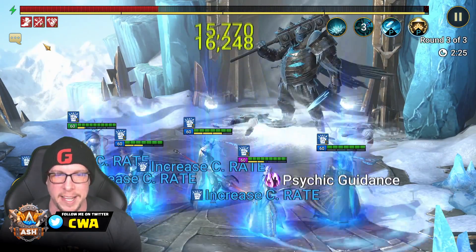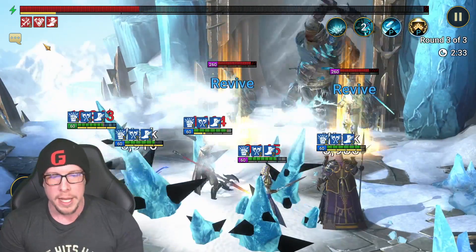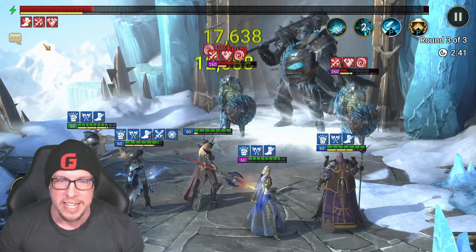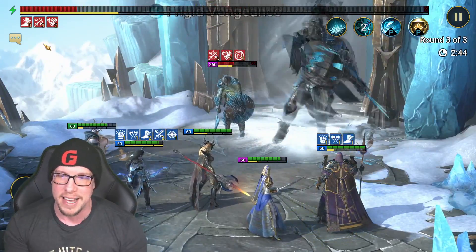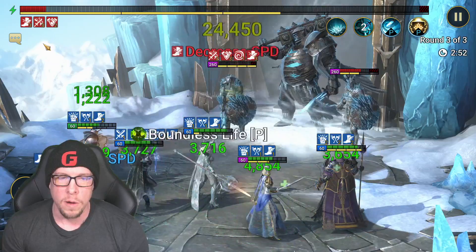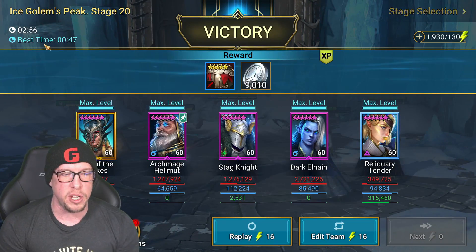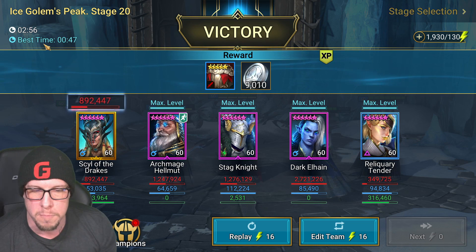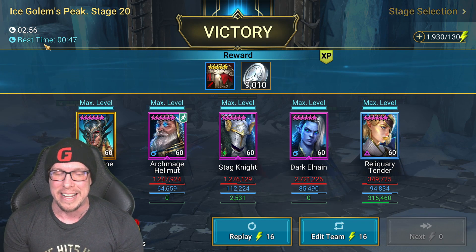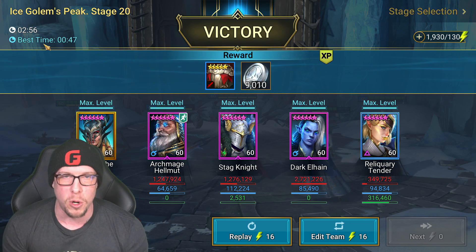This is a pretty easy run with a nice steady cadence of damage output — not spiking too hard like a Royal Guard build where you risk the minions being alive when Ice Golem ignores 100% of defense. Ice Golem dead in under three minutes. In terms of damage: Stagnite at 1.2 million, Archmage Hellmut also at 1.2 million — almost second place — with Silver Drakes at 892k. That's a tremendous damage output from a CC support champion added to your team.